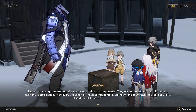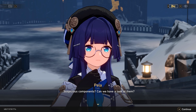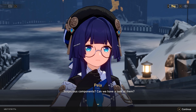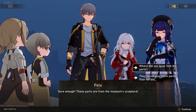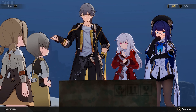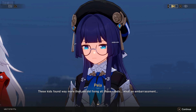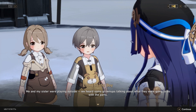Clara, you have returned. And you have brought with you the Outsider and — querying database — Silver main guard intelligence officer, Pela Gaea Sergeyevna. It is a pleasure to meet you. It's nice to meet you, Mr. Svara. Hey! Pygsis Clara's back! These two young humans found a suspicious patch of components. They wish to deliver them to me to earn my appreciation. However, the origin of these components is unknown and they have no practical utility. It is difficult to ascertain their value. Suspicious components? Can we have a look at them? As you wish.